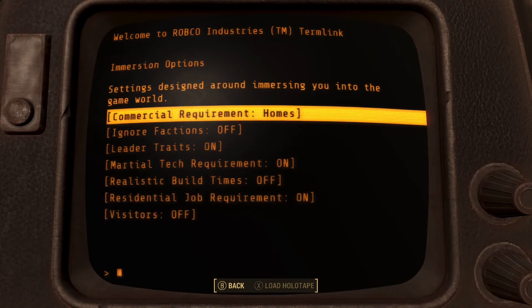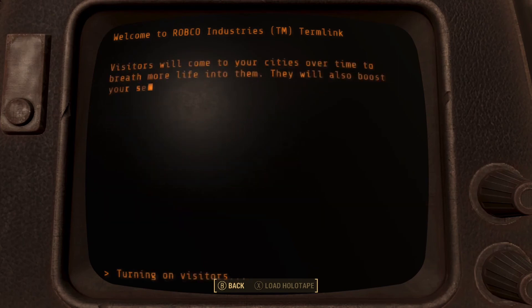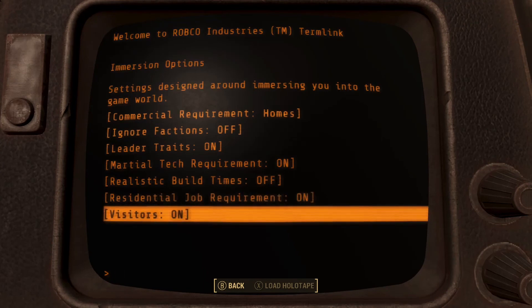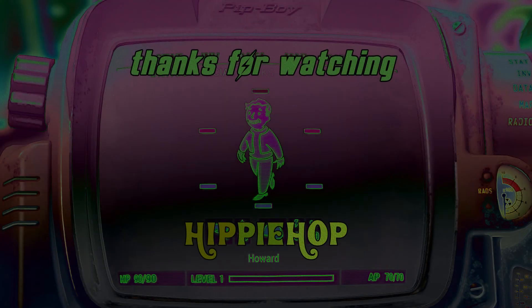Commercial requirements — I complained about this at the Red Rocket, needing a certain amount of settlers before you could have a store. Now it's like you just need one or two homes first, or I could turn it off and just start with a store. I'd rather have that at certain spots: go to the Red Rocket, have a vendor and a guard, keep it simple. I've got like 20 people there now. Anyway, thanks for watching, we'll see you next time!